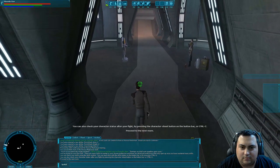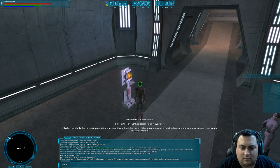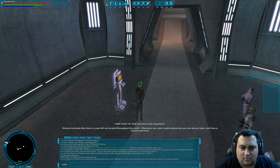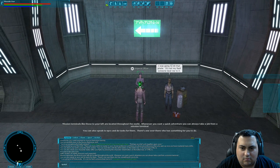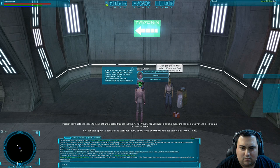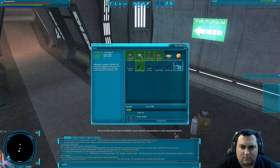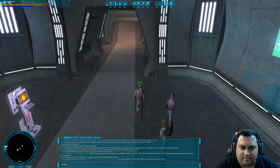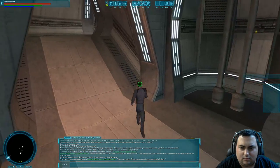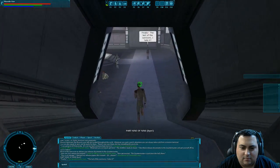Mission terminals like those to your left are located throughout the world. Whenever you want a quick adventure, you can always take a job from a mission terminal. You can also speak to NPCs and do tasks for them. Take these release documents to the quartermaster. Move to the next room to deliver your release documents. That should be it — then we choose our starting destination. Part 9 of 9.